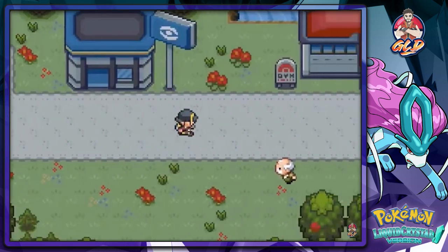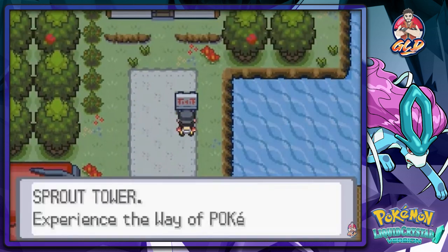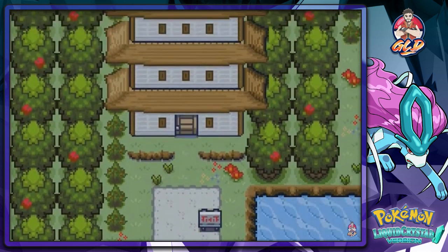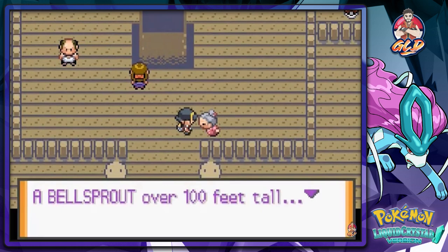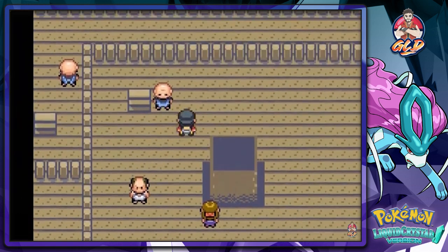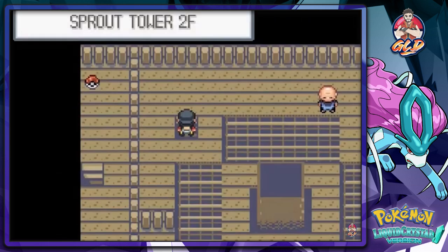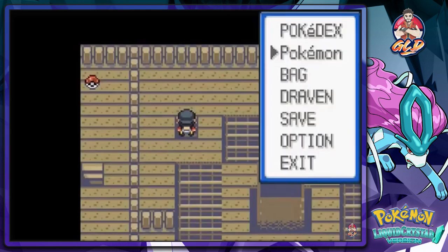Let's go straight into the Sprout Tower and see what that's all about. Sprout Tower — one of your feet tall, they say it will become a pillar. We're going to be battling the same people. I did capture Toxa Batman for this particular reason because it does have a Bug type move.